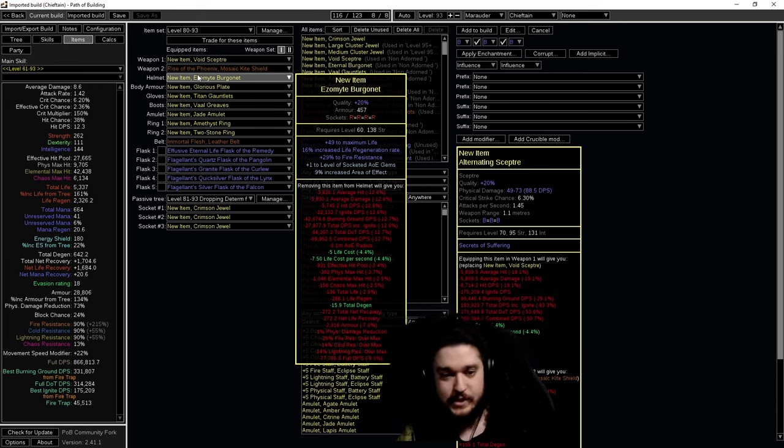For the helmet, I'm buying an item level 82-plus elder helm. Pure armor bases are better, armor-ES hybrid is okay. I'll either reforge fire with Harvest, which makes burning damage pop up more likely with a chance to pull concentrated effect - that's effectively a six-link helmet since you have four sockets plus you gain concentrated effect and burning damage. Another option if you have currency is buying Essence of Horror and slamming it on your helmet until you get concentrated effect or burning damage, then throw your fire trap in there.